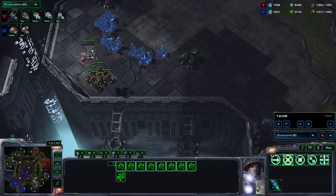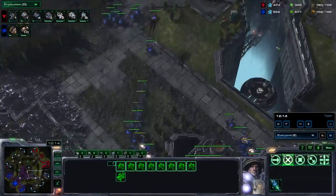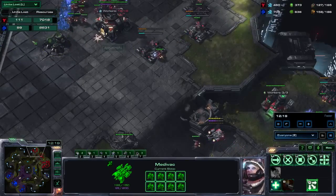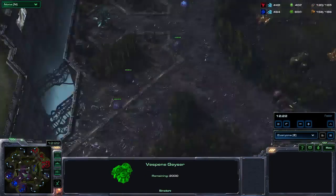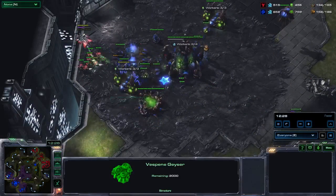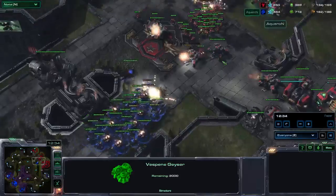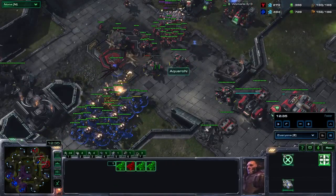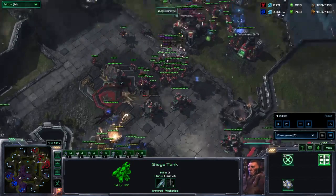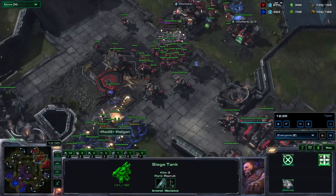He could have dealt a lot of damage with his drop but was limited in multitasking as well, so he could not do that. Now I'm in a favorable position, being ahead 40 supply. If you look at units lost I lost slightly more, but I also mined slightly more. Here comes another drop, and I defend it with three Roaches again. At the front he has four tanks with marines at the back — this is really bad for him, because he wants the tanks protected by the marines. I can simply take out the tanks and the marines are going to have a lot of trouble.